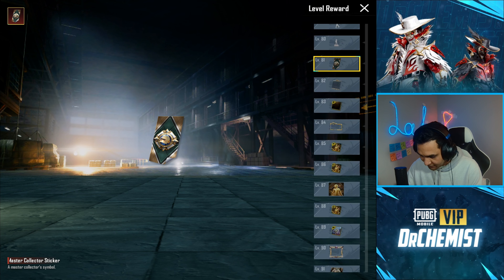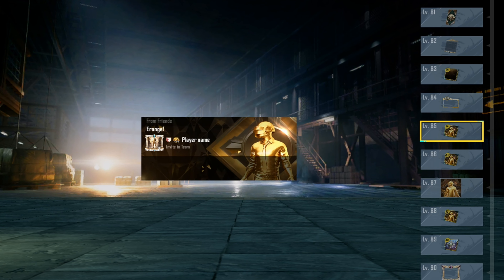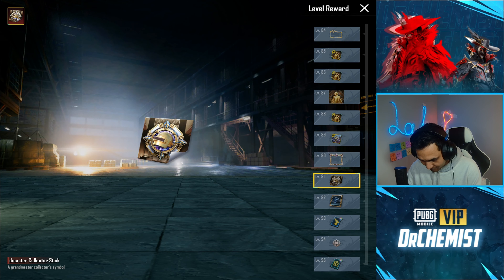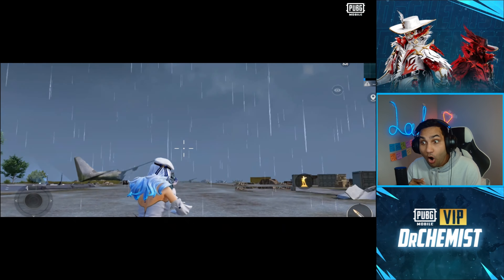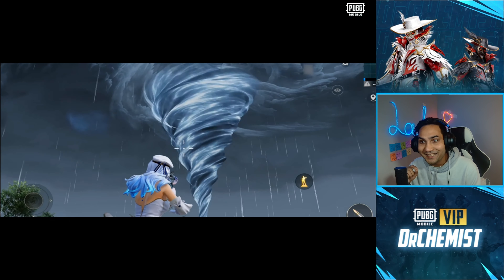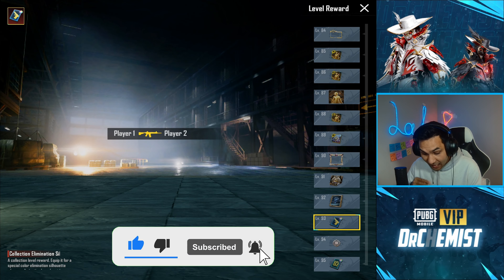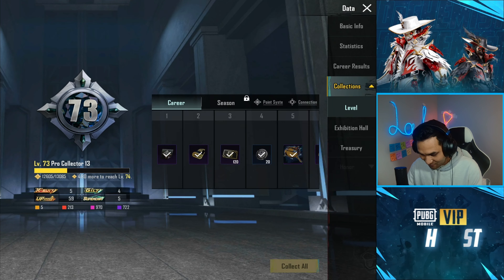All the rewards at the higher levels are mythic. Look at this ultimate pop-up finish — it's a mythic one — and the name card, the avatar. If you eliminate the last enemy, you get your own special effect. You get your own exclusive gold finish at level 92 and level 93. Awesome.